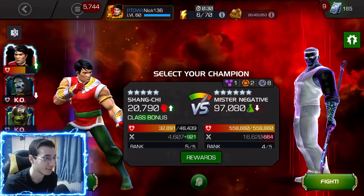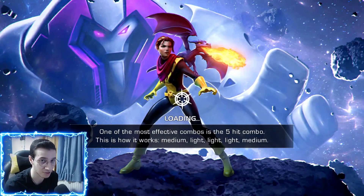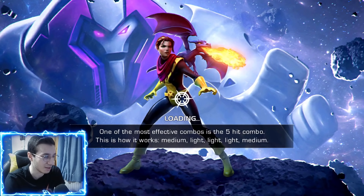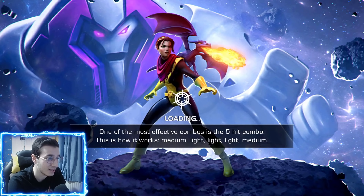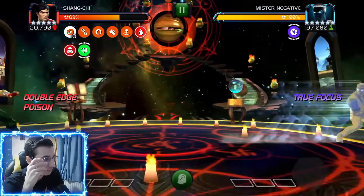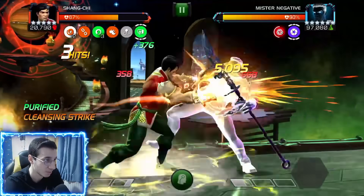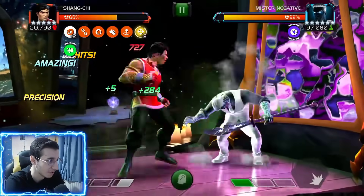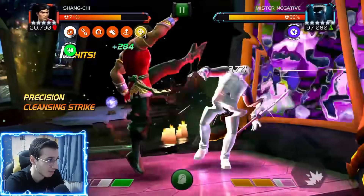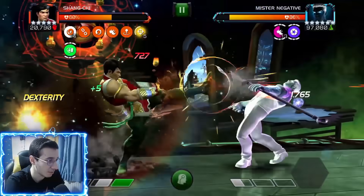Now we have Mr. Negative, who is very annoying without a good counter. His SP1 has a chance to invert controls, but his SP2 I don't think has inverted controls, and the SP2 is actually much easier to evade — you just outrange it and evade the last hit. With Shang-Chi we're going to push him to his SP2 using our stun. When he's just below one bar of power, we stun him and finish the combo with a heavy attack to give him a better chance of throwing a special.